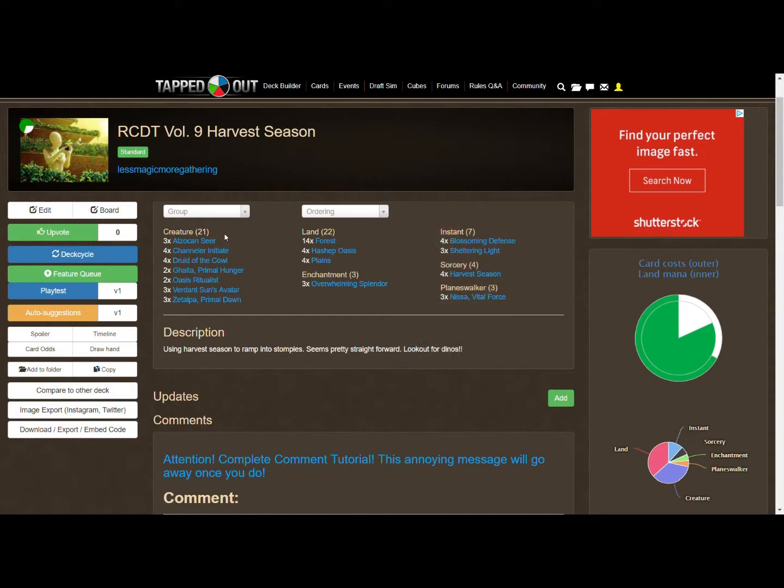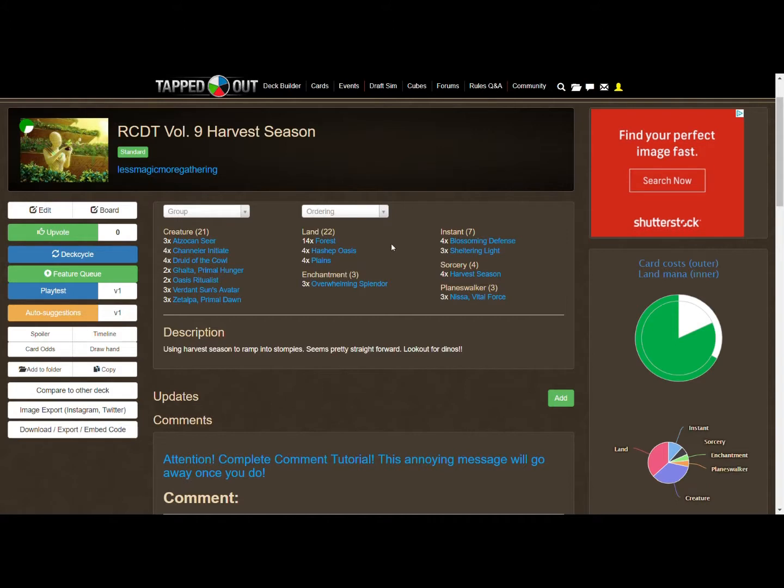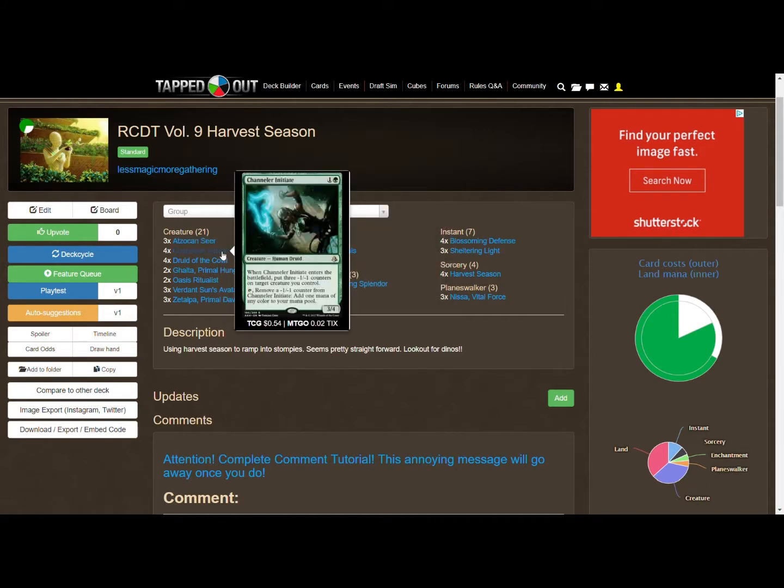What we ended up doing was going with a slew of mana dorks that we can tap, and use that mana to cast Harvest Season — that's the idea behind the deck. Obviously we've got four copies of Harvest Season, because that's how we do our Random Card Deck Tech: whatever the random card is, we automatically put in a four-of.